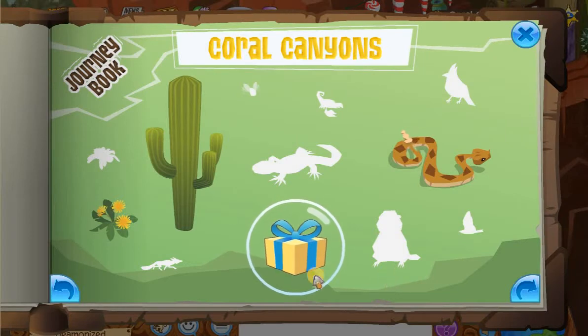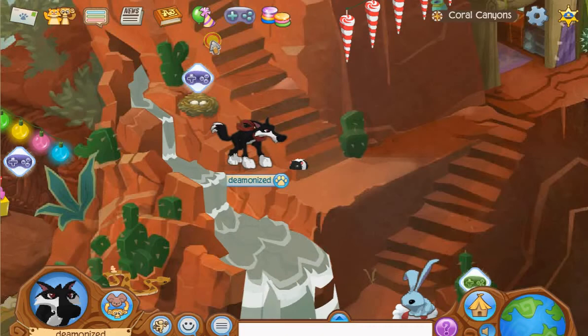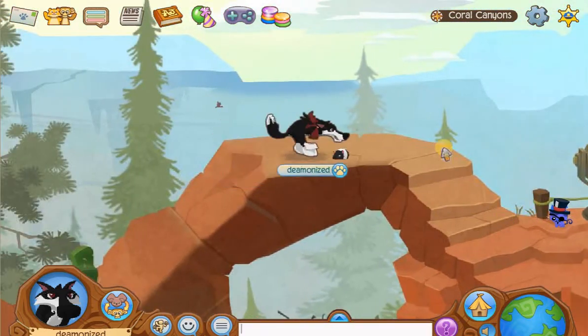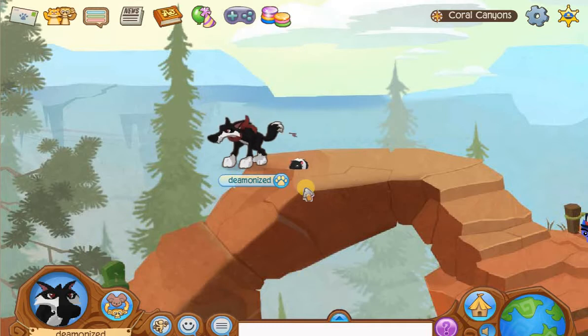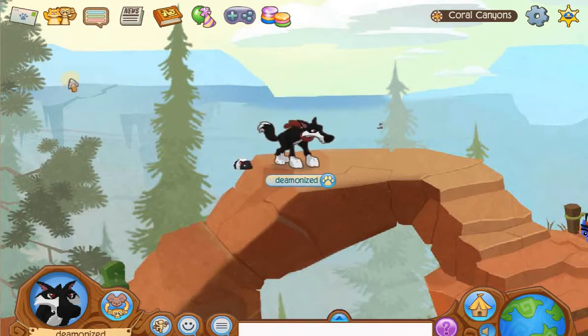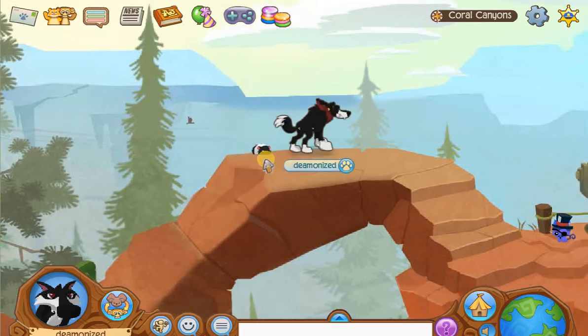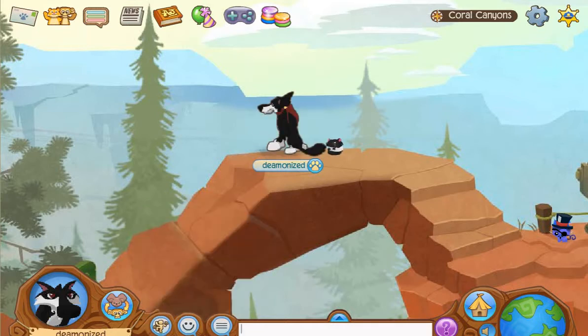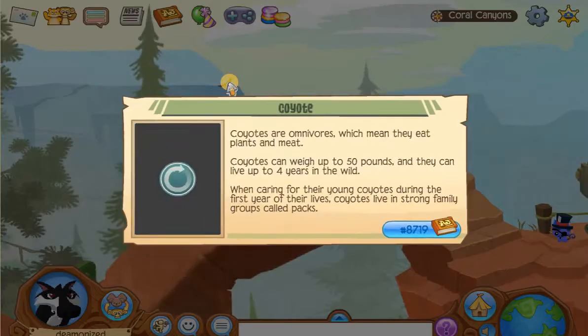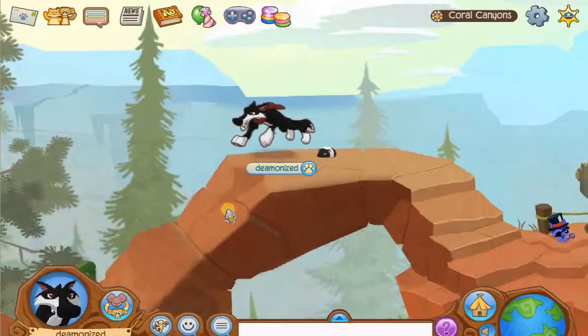The next thing we are going to find is the coyote. The coyote is up at the top of Coral Canyons — the highest you can get without a bird creature. The coyote will usually run along here, come up to this little ledge point, and start howling, then disappear back over that way. So we are just going to wait. And out he comes — coyote crawling along. I'm going to wait until it comes to a stop and starts howling. And that's the coyote — the omnivore of a coyote.